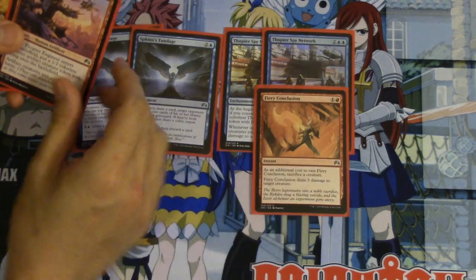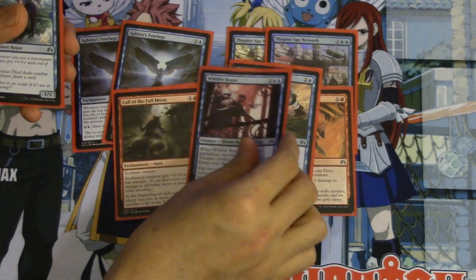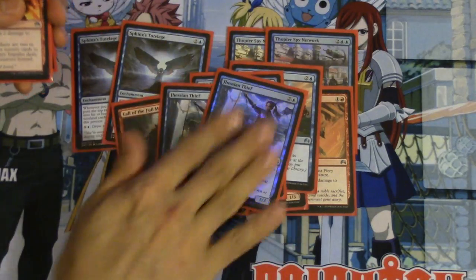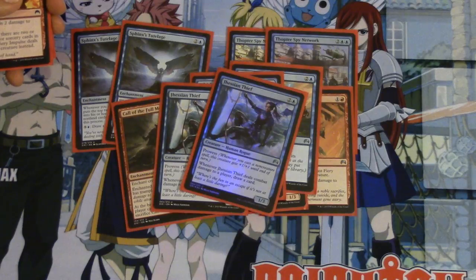This card I love to death — it's very good, especially when you're making tokens. Essentially it is removal. This card is very good too, and this is one of my favorite cards — very, very powerful. It can offer to trade blocks and obviously it triggers the tutelage. Drawing the card is so relevant in limited because it gives you better card advantage.